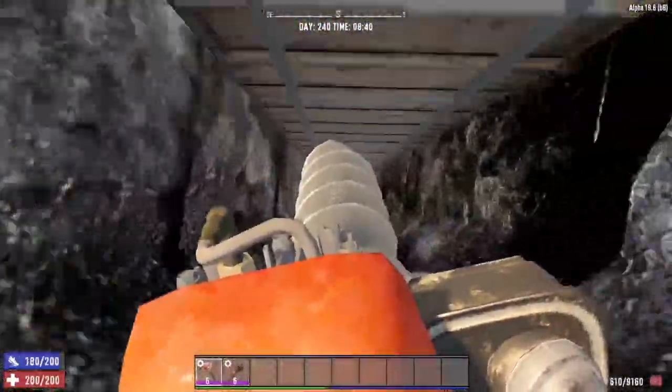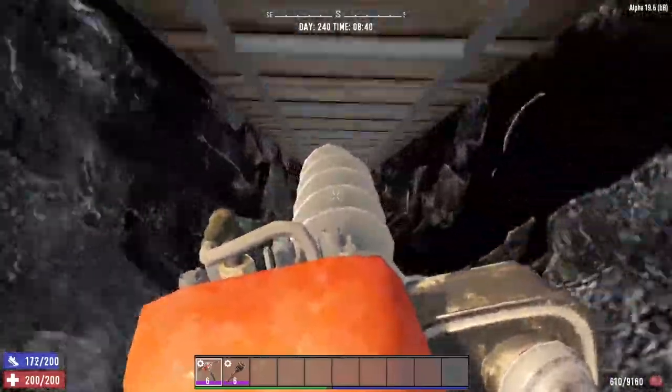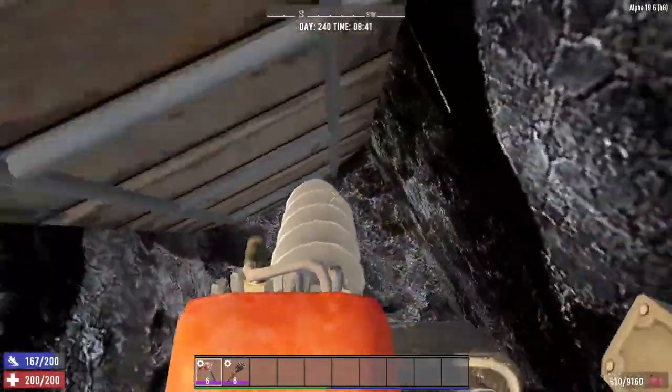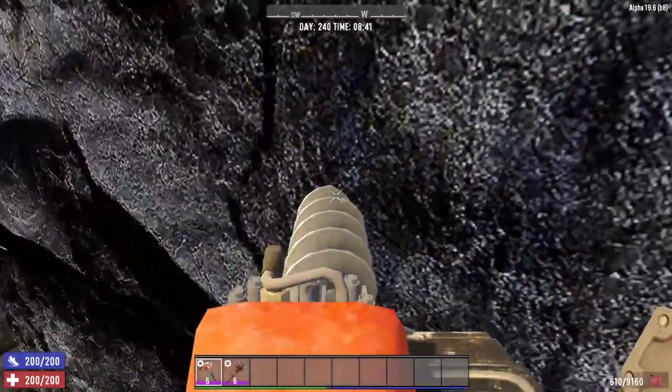First, you want to mine as close to bedrock as you can. Since you have yourself an Augur now, it should take you no time whatsoever to dig down to bedrock. You can create yourself a simple little tower of blocks, line those blocks with a ladder system in order to get in and out, and you're set.